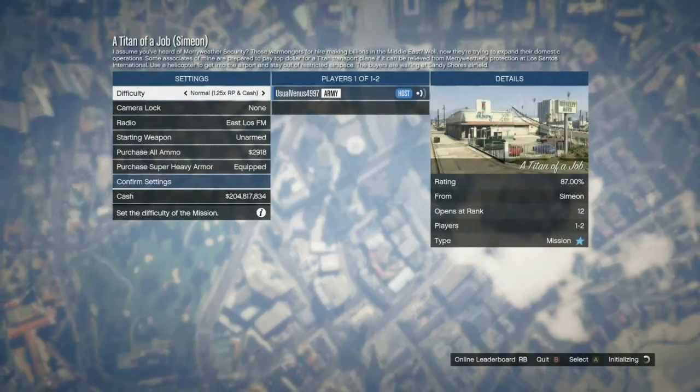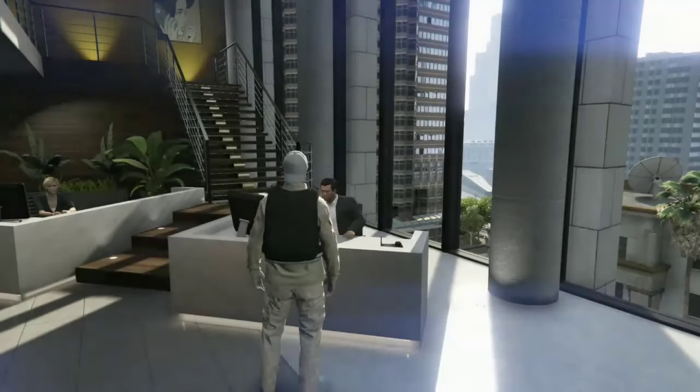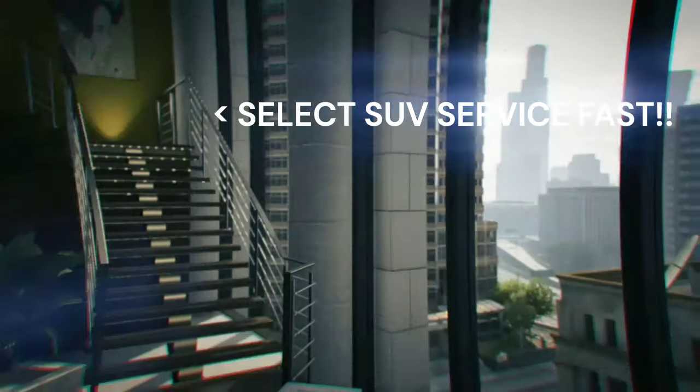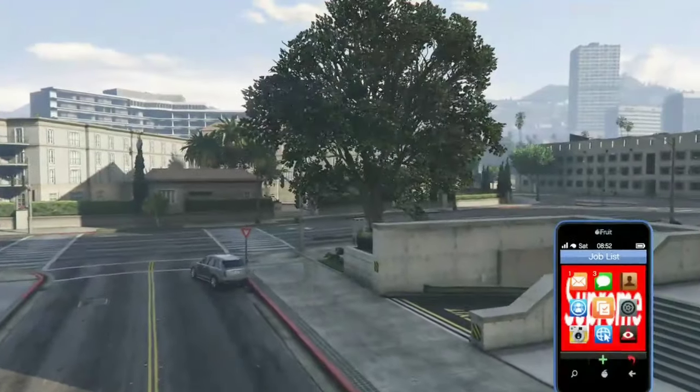Titan of a Job — Simeon. Okay, let's quit right here. Spam right on the D-pad, go to SUV Service, LSIA, and then just quit right here. You'll see me coming out of the agency.